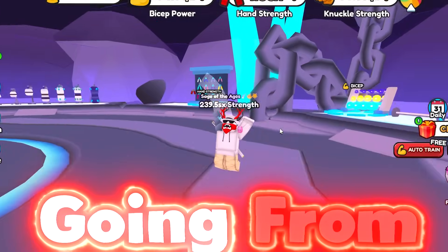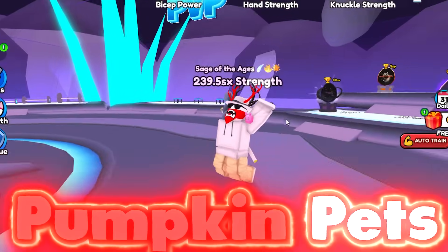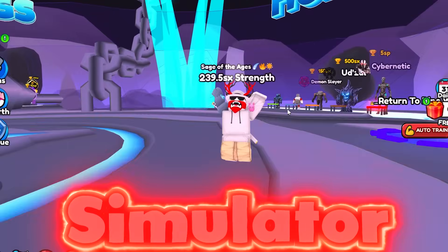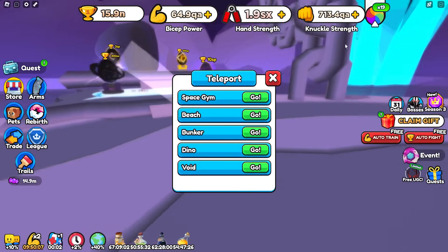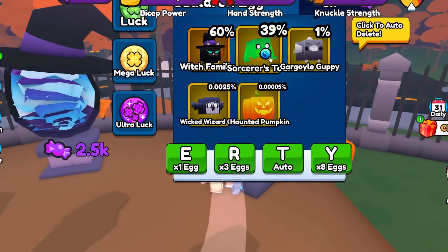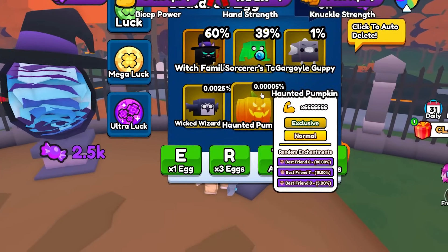In this video, I'm going to be going from new to pro with all pumpkin pets in Arm Wrestle Simulator. Inside the brand new update, they went ahead and added the Haunted Pumpkin, which is the new strongest pet inside of the best Halloween egg.